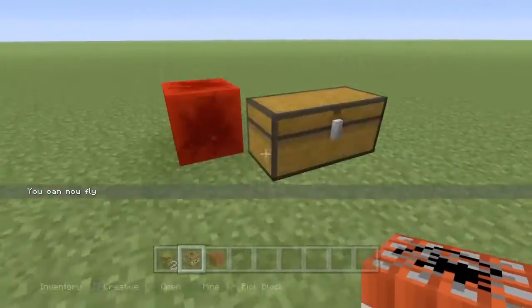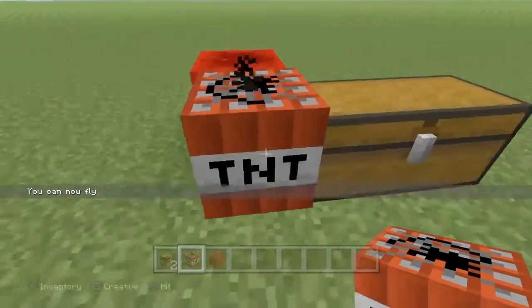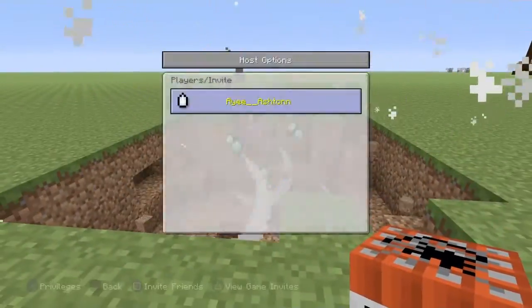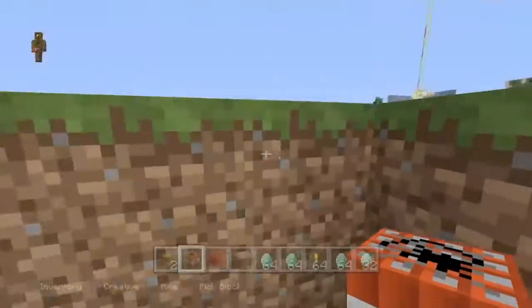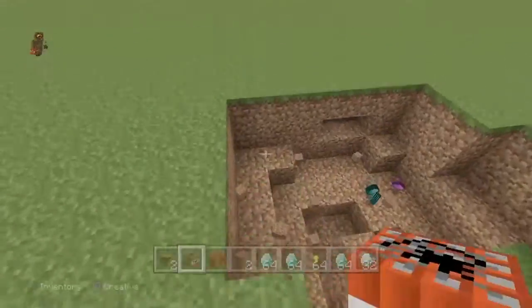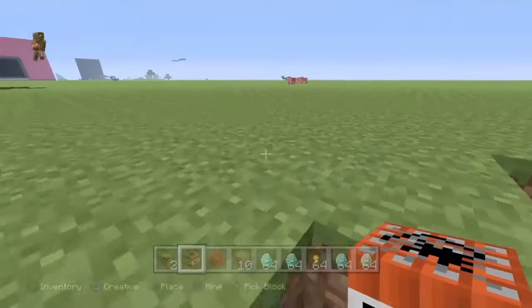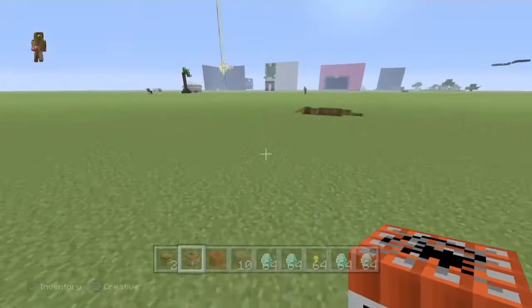If you were confused, just light up the TNT right there and then close your application. This won't cause any problems because if you close your application nothing bad will happen. I just showed you where to place the TNT.